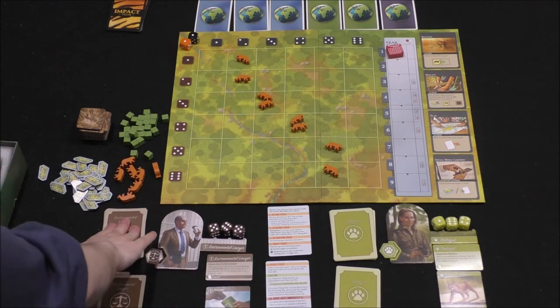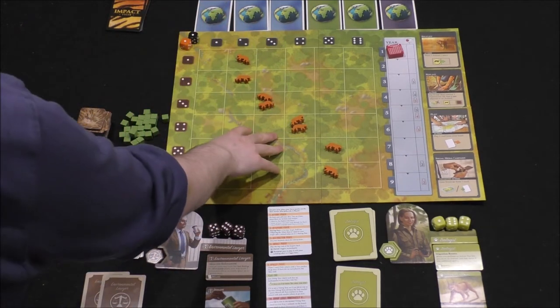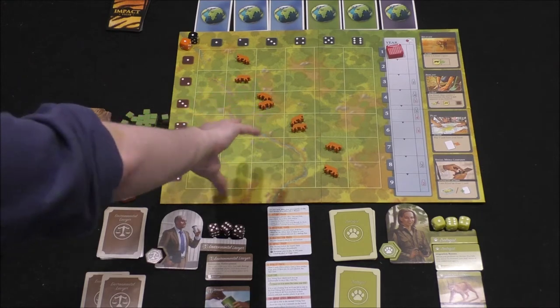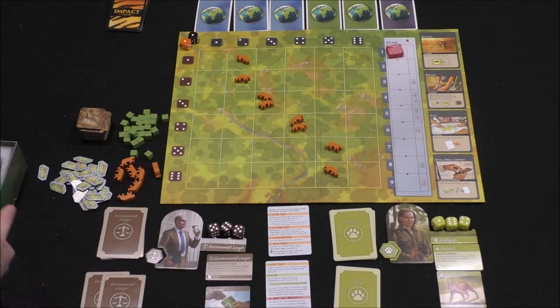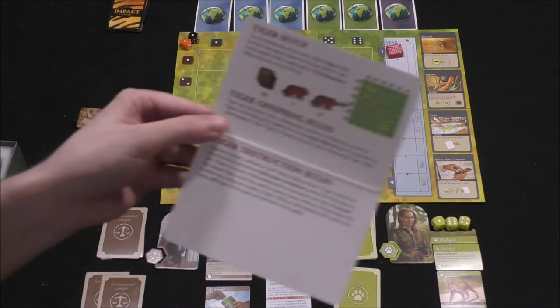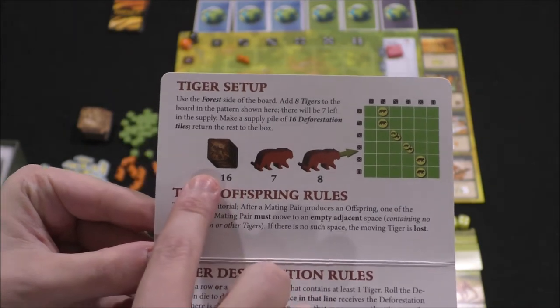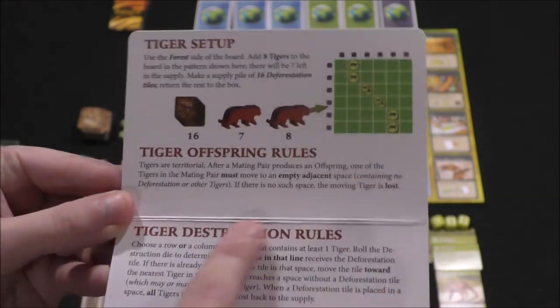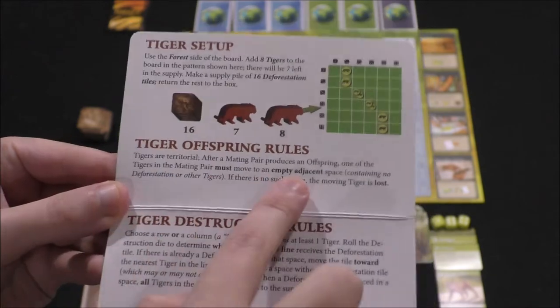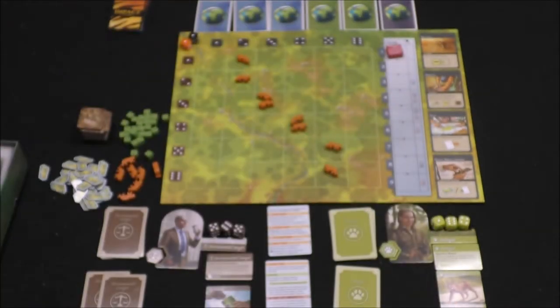We each start with our own stack of cards. There are two scenarios in the box: one is tigers, which is this side, and the flip side is sea otters — that's the harder side. There's a set of tokens for sea otters and a specific scenario card for each. Here's the current tiger scenario: it tells you how to set the game up, how many destruction tiles you start with, where to put the tigers. Whenever there's an offspring or destruction, this is what you do — we'll explain that as we play.